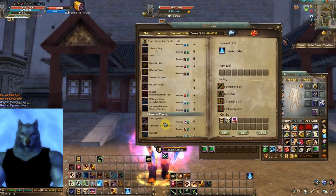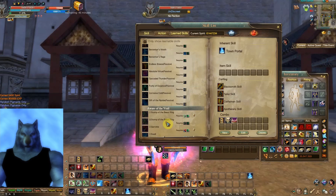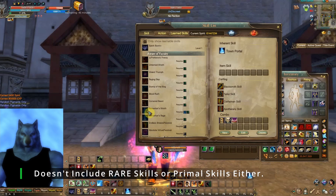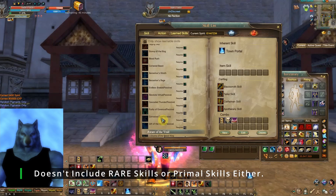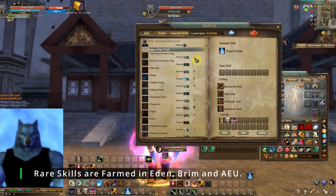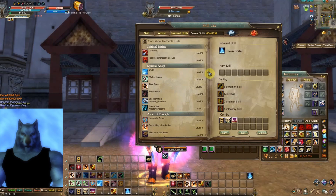This doesn't include the morai skills — I don't think it includes any of the morai skills. Here are your morai skills, it doesn't include any of these. That's your homestead skill, so it'll just be your demon or sage skills.